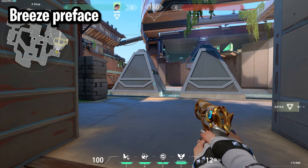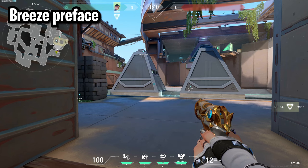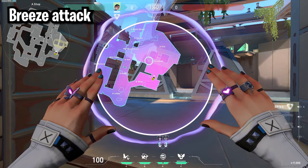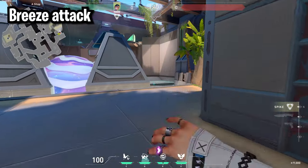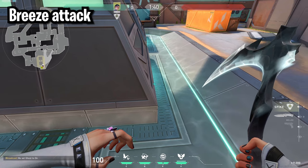The final map is Breeze, and there's a reason I saved it for last — Breeze is just not Clove's greatest map. Wall smokes are always going to be the best here because there are so many angles to block off. For attacking A the best smokes are having one here and your second in the middle of the titties, and while you're coming out you can throw a metal here to clear this corner and get a bit of back site.